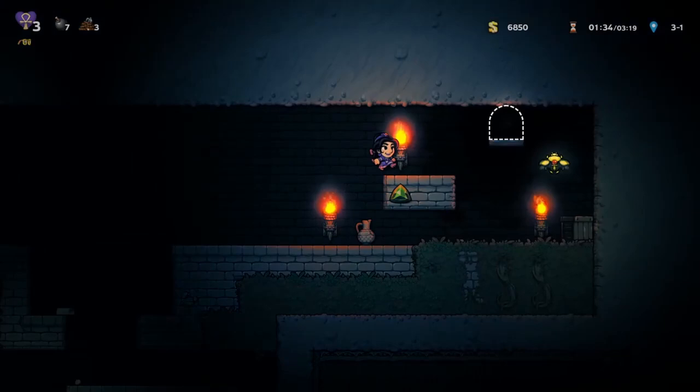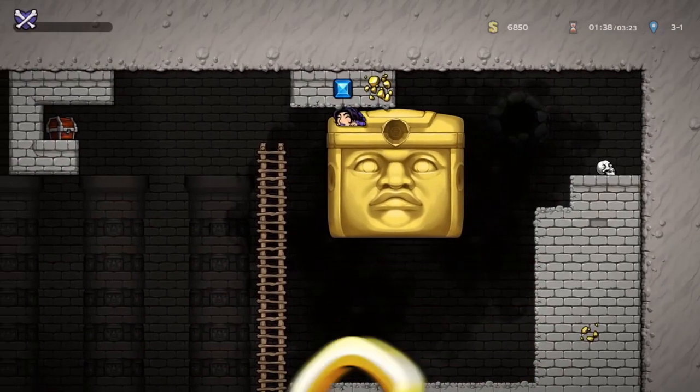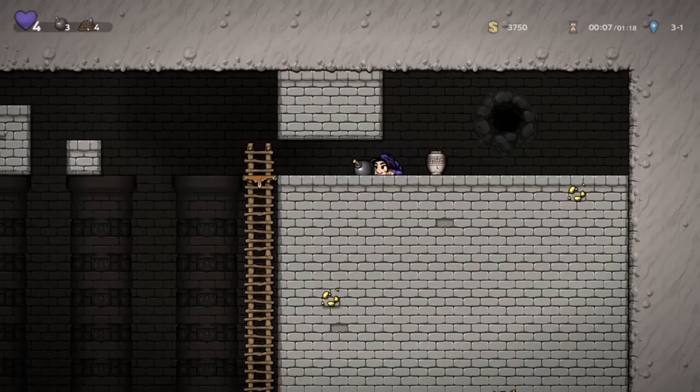Now you've got yourself an easy Ankh. Don't do this on the way out, and you'll have a clean entry to Abzu or Duat.